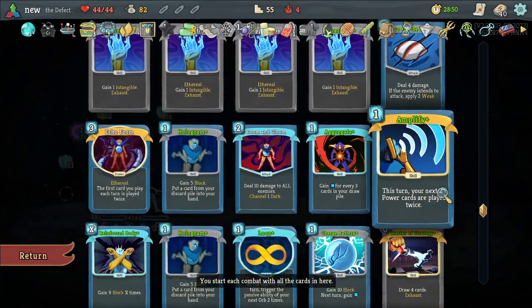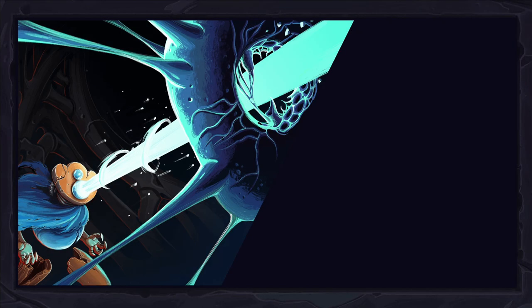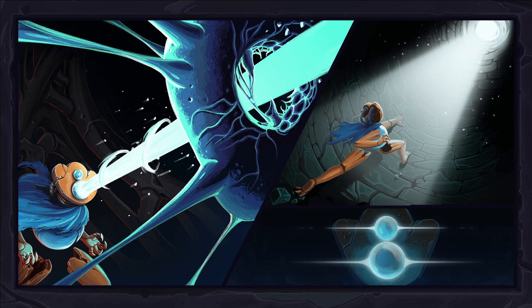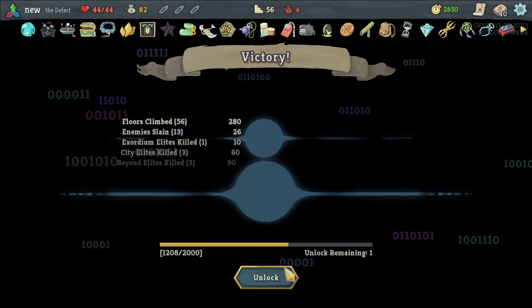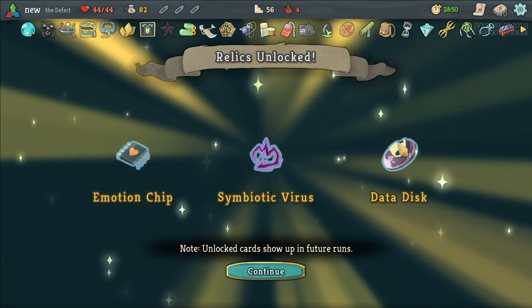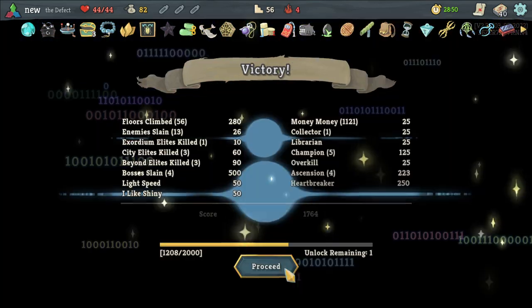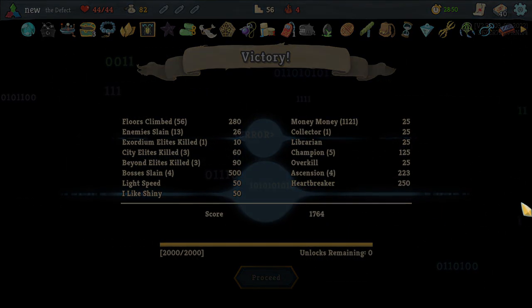And I think that's my last unlock. Datadest, Symbiotic Virus, and Emotionship. Datadest is great — it gives you one Focus up. For being a shop item, it's not bad.